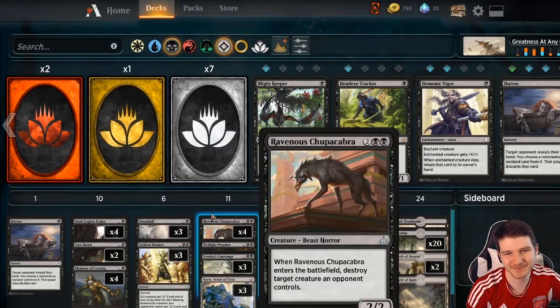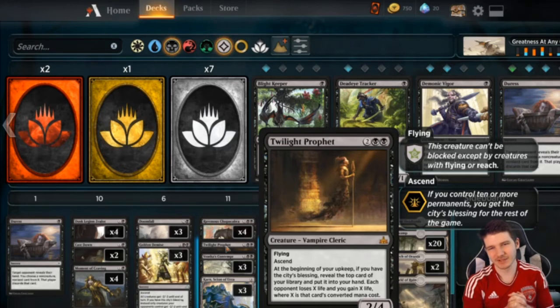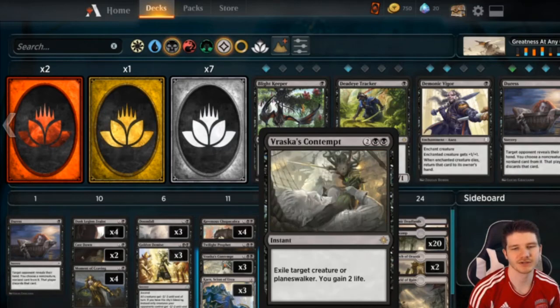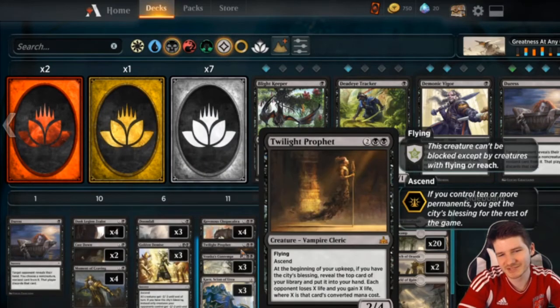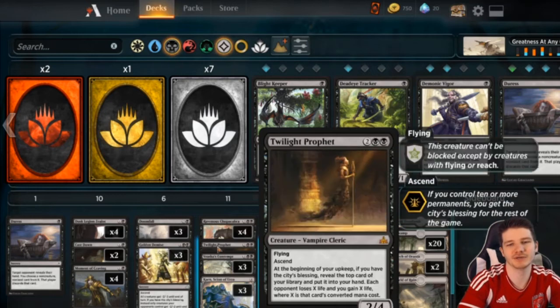We run one Twilight Prophet — this has been more of an experiment. Once it's on the battlefield, if they don't have a removal spell for it, 90% of the time it just stabilizes the game by itself, because there are almost no threats in Red Deck Wins that can trade with it except an eternalized Khenra or Hazoret, which you're saving your Contempts for. Chain Whirler can't kill it, and Ahn-Crop Crasher without exert doesn't either. The card advantage is incredible and the life gain is super important. You might trade it out for another three-drop or a Vraska's Contempt depending on your meta, but it's been doing work.